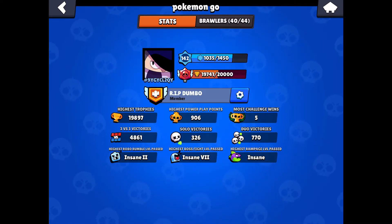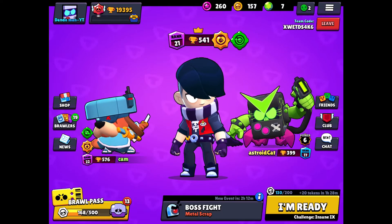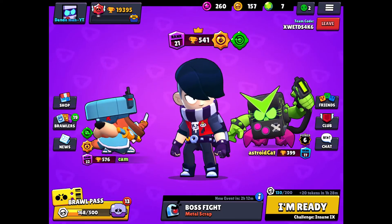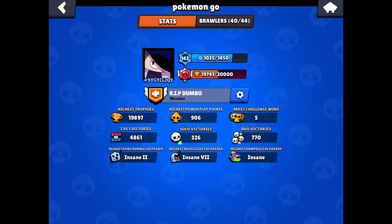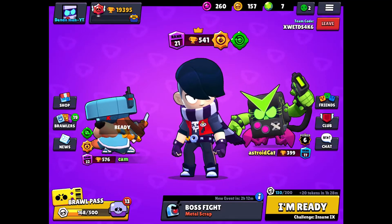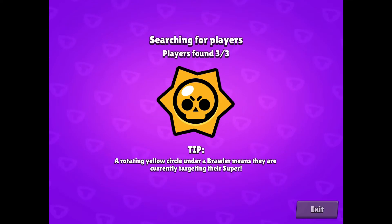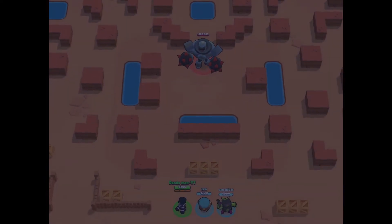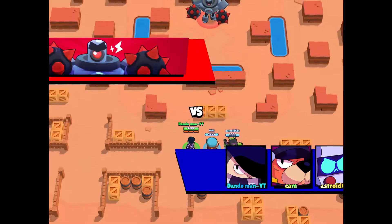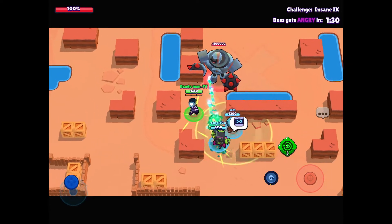No one in our club is close — the nearest is Pokemon Go at insane seven, and we're going for insane ten, so that's three levels above him. We're just trying to get the highest level we can. Also, you do want some really good friends if you're going to do boss fight — you don't want to do it with randoms because you won't go as far without a good team with the guaranteed combo you're looking for.